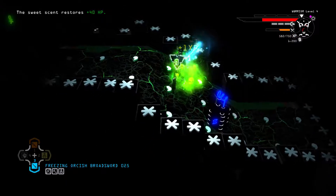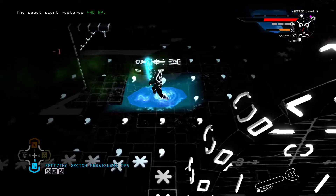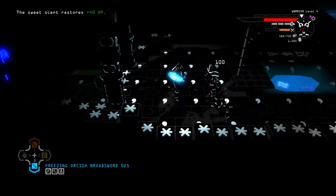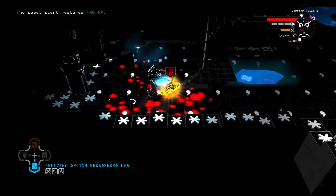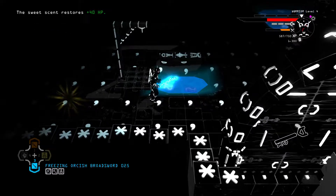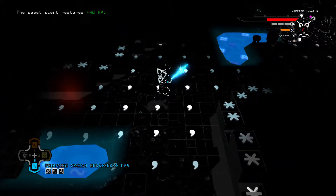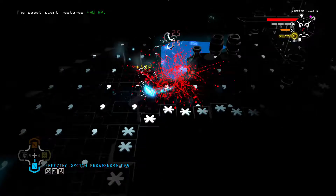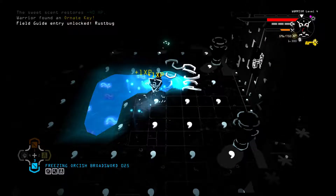I hate it when games force you to take damage like that. I wonder if there's like an antidote potion that we could have had that would have helped out. I'm still taking damage — I would like to know why. Okay, you have to find the water, so they did provide a way for you to get rid of the poison on both sides, which is good.